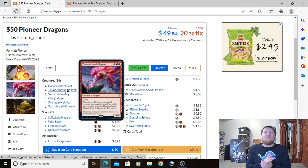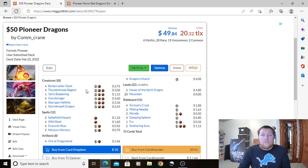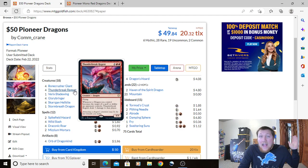Next, we have Thunderbreak Regent — a 4/4 for 4 with flying. Whenever a dragon you control becomes the target of a spell or ability an opponent controls, Thunderbreak Regent deals 3 damage to that player. I know it can seem underwhelming at first, but when you play it you figure out how excellent it is. It's usually the biggest creature in the sky, and the 3 damage wears opponents out — especially with multiples, since they take 3-6 damage every time they target your creatures. It's only about a dollar each, so I highly suggest picking it up.